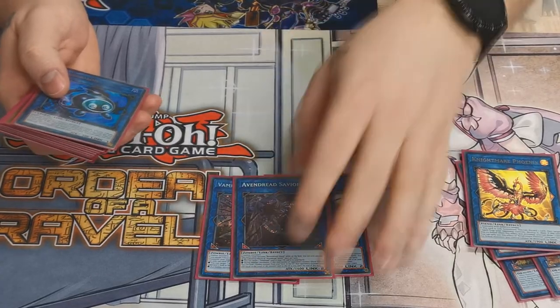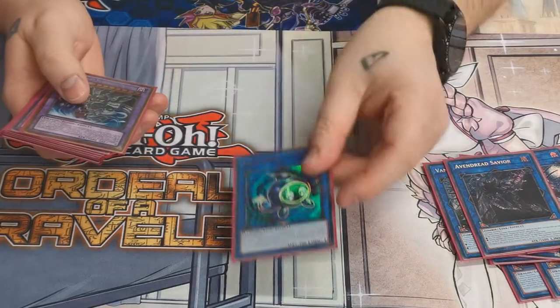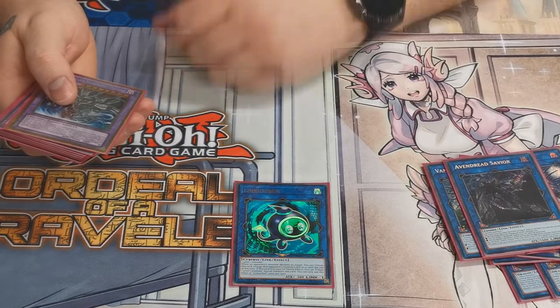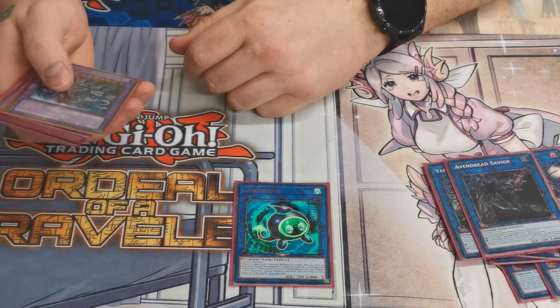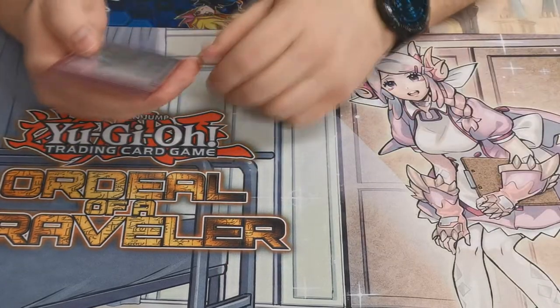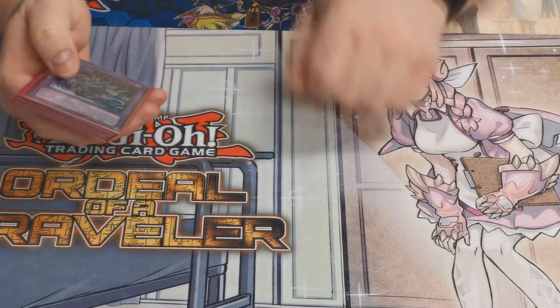For link ones, just one Relinquished Anima — literally just to get Bloom off the board if you have to normal summon it.